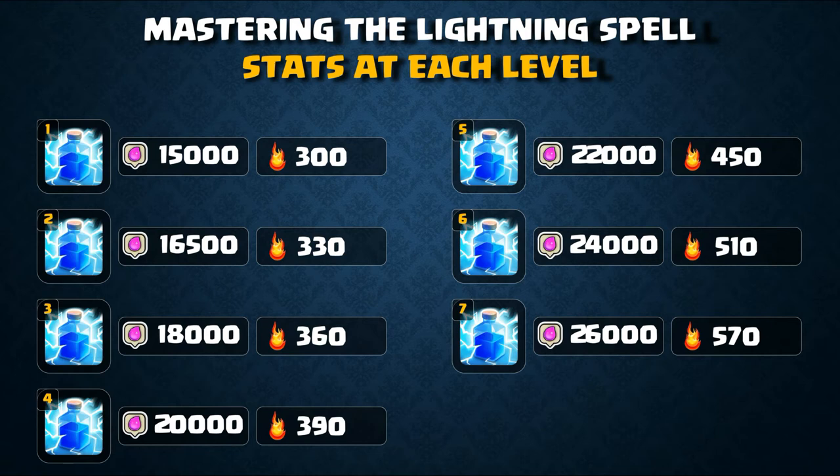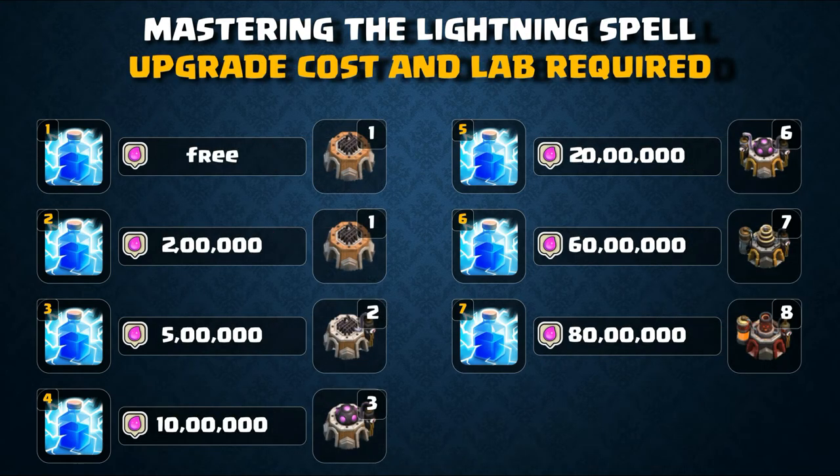Now let's talk about the stats at each level. At level 1, the brew cost is 15,000 elixir with 300 damage. Level 2 costs 160,000 elixir with 313 damage. Level 3 costs 80,000 elixir with 360 damage. Level 4 costs 200,000 elixir with 390 damage. Level 5 costs 220,000 elixir with 450 damage. Level 6 costs 240,000 elixir with 510 damage. The max level 7 costs 260,000 elixir with 570 damage.